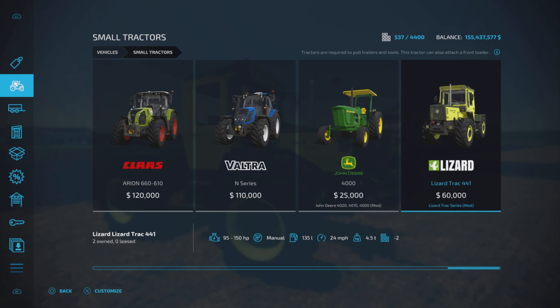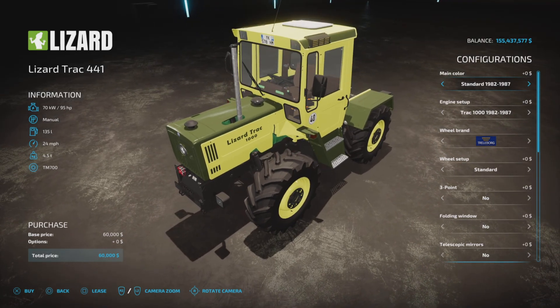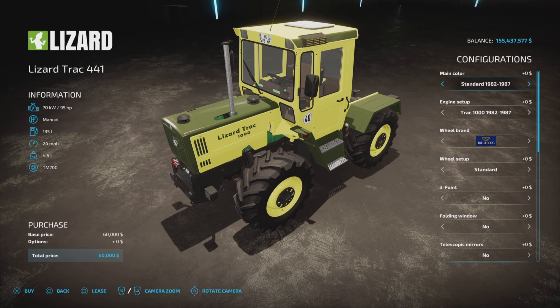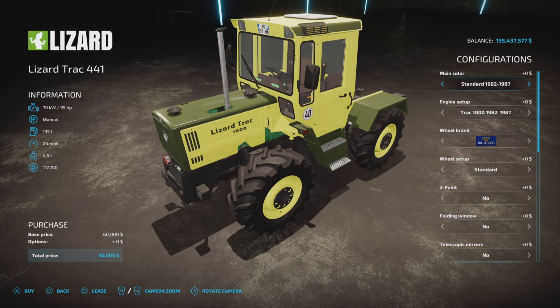It costs 60,000 to purchase, with 95 to 250 horsepower, manual transmission, 135 liters of fuel, and a 24 mph top speed. We have quite a number of options for main colors — you get to choose color combinations. There's standard, 1982, and 1987 variants.